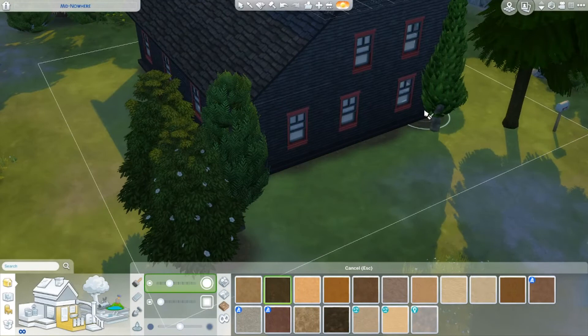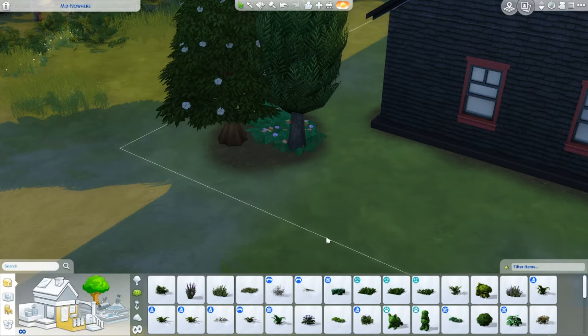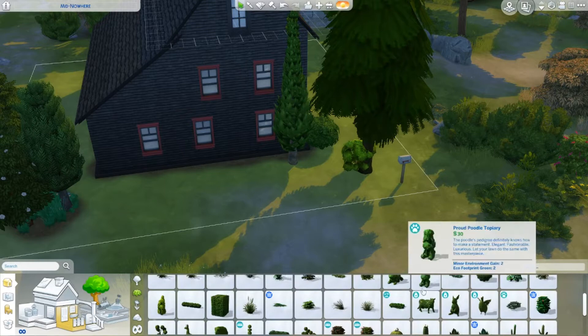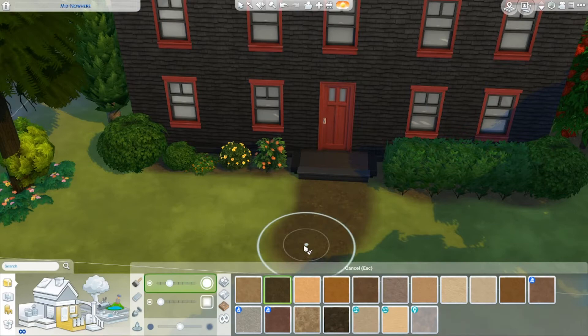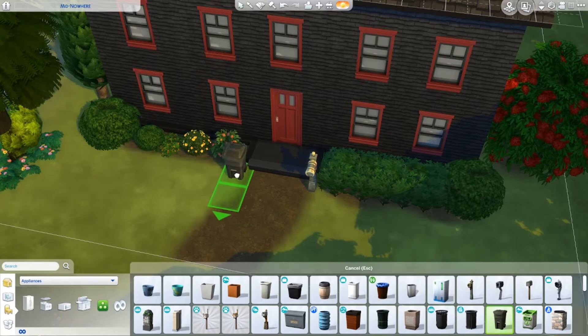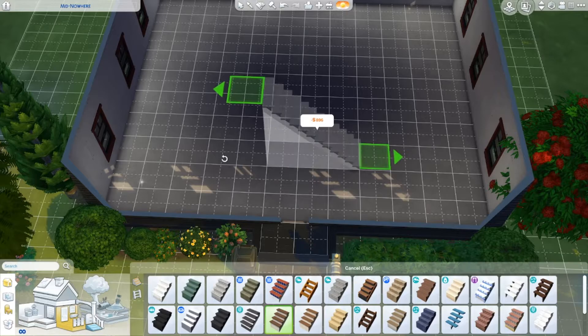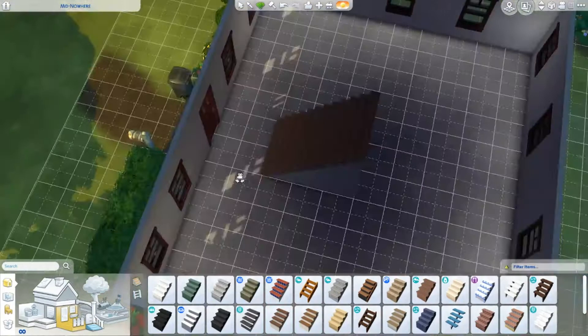Here I'm adding some landscaping because I felt it was kind of plain, and giving under the house some dirt look. I always have to use move objects with plants because you obviously can't place plants under trees without that cheat. I like the move objects cheat because it makes the plants more realistic when surrounding the tree base. One thing I don't like about Sims 4 is you can't get the pathway to match anything - it just ends at the property line. I wish you could go into the world and paint some of it so it leads somewhere, but you can't.